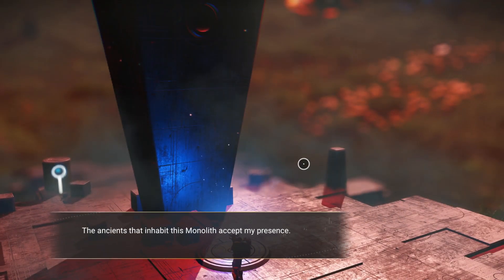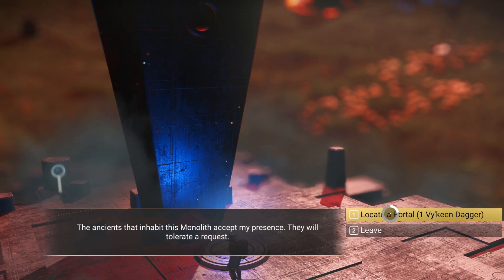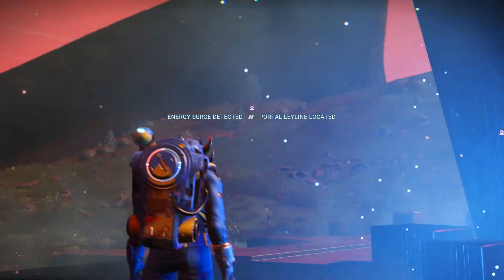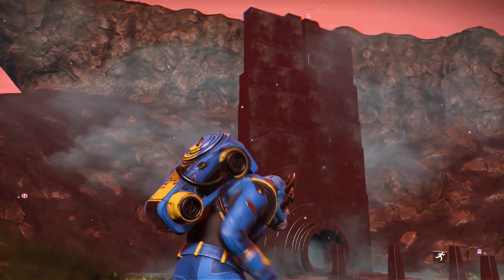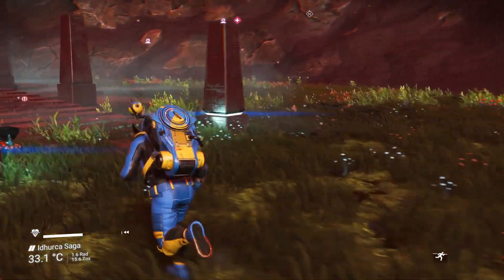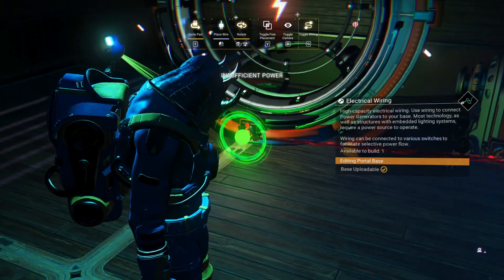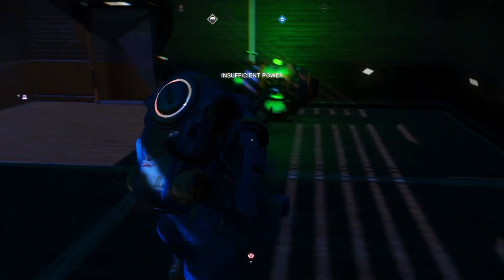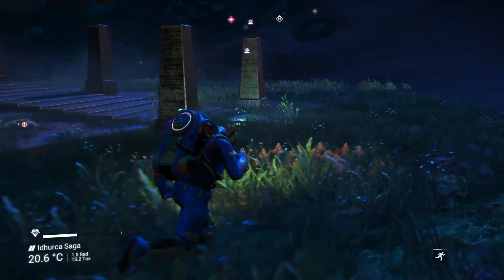If you end up doing this in a Viking system, this is where the monolith will actually ask you for a Viking dagger in order to give you the portal location. Once you know the portal's location — and I usually do this in my main system — I will always build a little base here with a teleporter to it. Now I'll be able to get back whenever I want to come back here. Let's go out to the portal and get it all charged up.